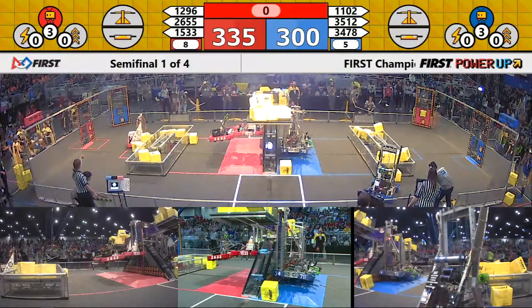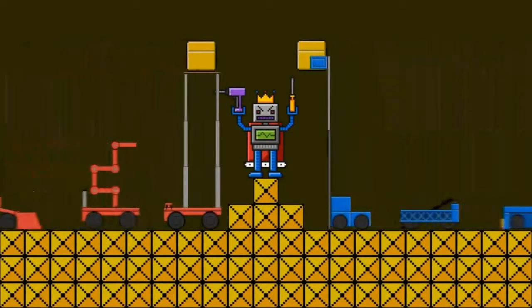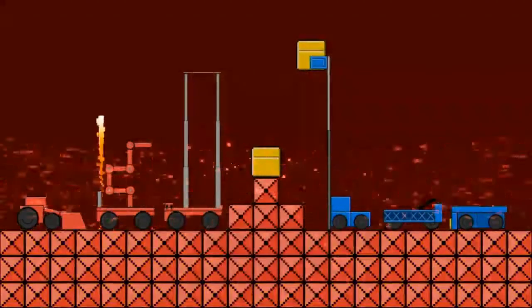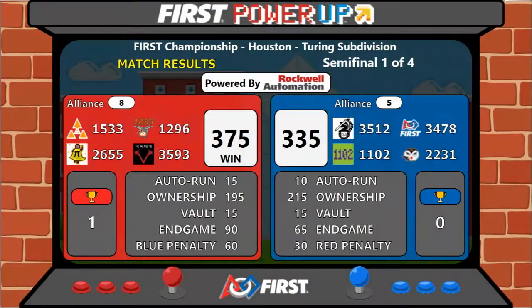Both alliances appear to have climbed. We've got a score coming up, and it's the red alliance — they go up one to nothing in this best of three series. Final score: 375 to 335.